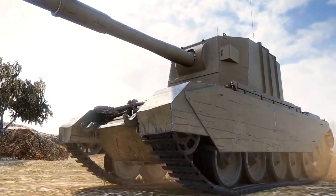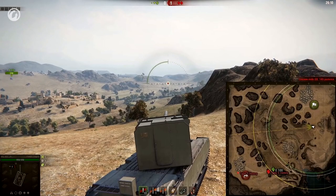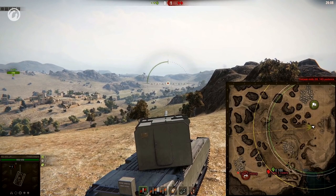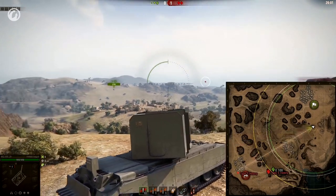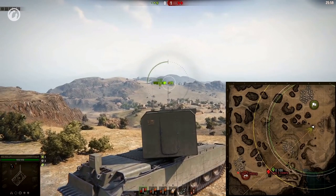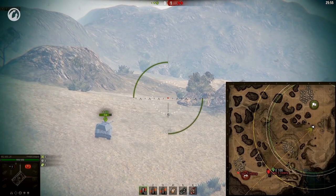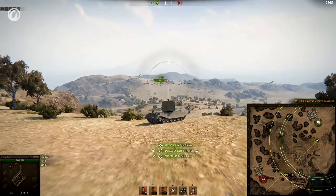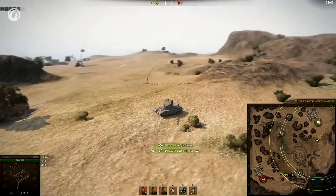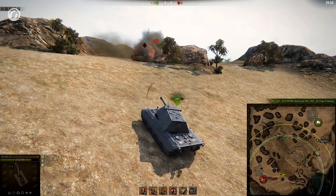If the enemy vehicle is so far away that you can only see it on the minimap, it doesn't mean you're out of play. You can guesstimate the direction of fire on the minimap — use the pointer. When the sector's defined, you look through your sight at the most probable enemy location. Fire! And bingo! Of course, you won't land a hit with every shot, but these are the moments that make tanks great.